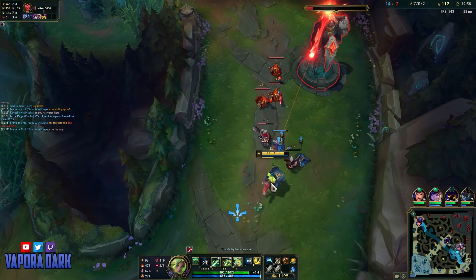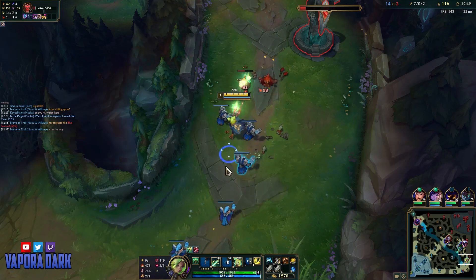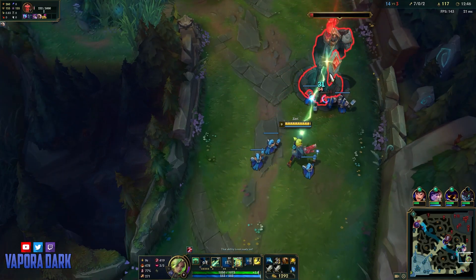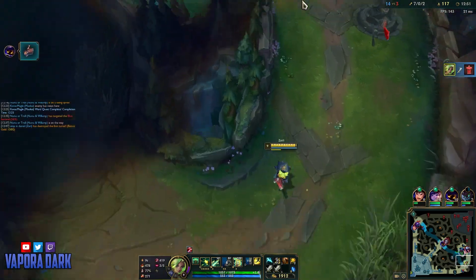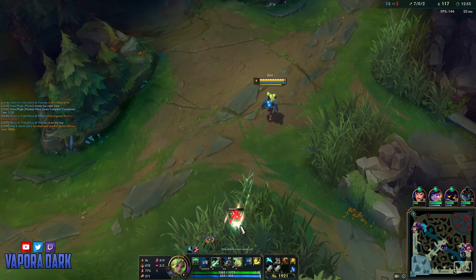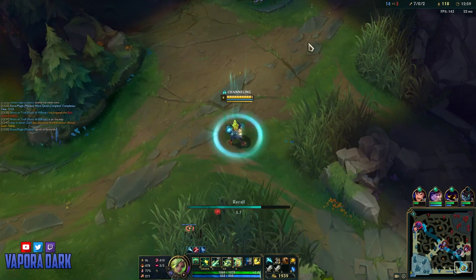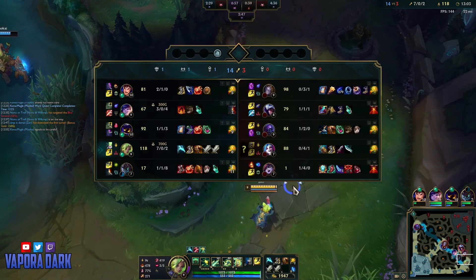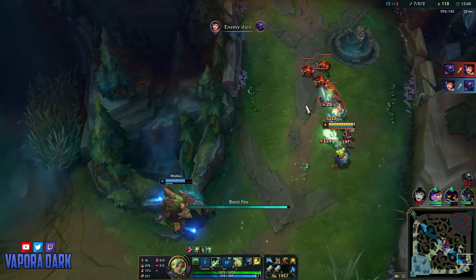It's getting blocked by minions now, so I'm just gonna focus on the wave since I have to get out of turret range anyway. Alright, so we could definitely look to back now. Just gonna clear this ward first — you can clear wards very fast on Zeri. It's a small thing, but it's something that's really nice about her, because you can combo your passive as well as your Qs to keep those wards down.